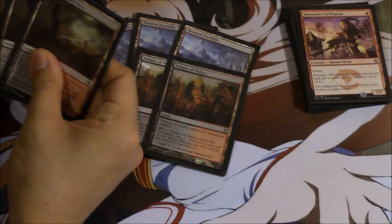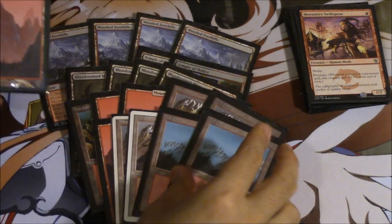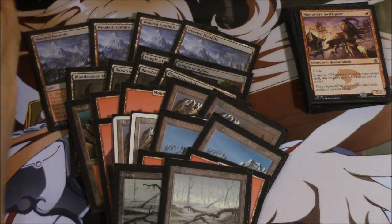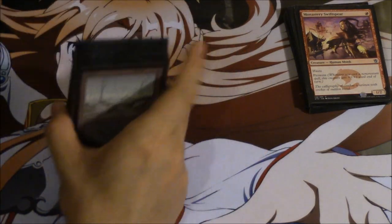Two Temples of Malice, Bloodstained — and we have five, ten, twelve. So twenty-two, twelve mountains, two swamps, twenty-four lands. Yeah, twenty-four lands. You're going to see exactly why you need so much land — you don't need that many swamps.